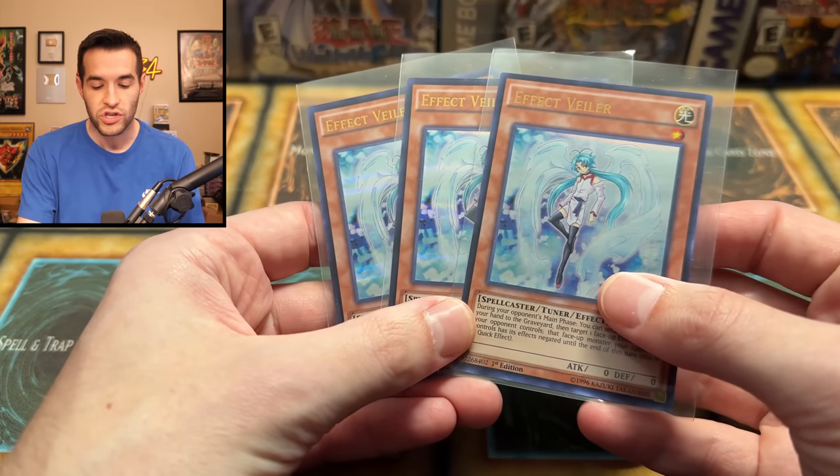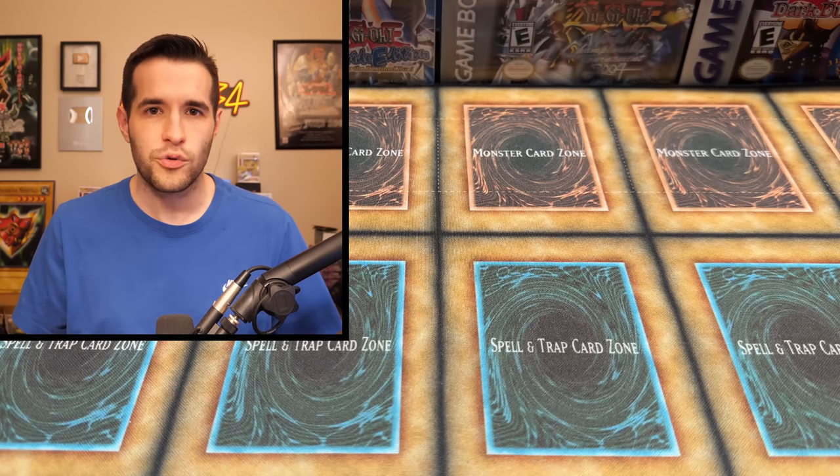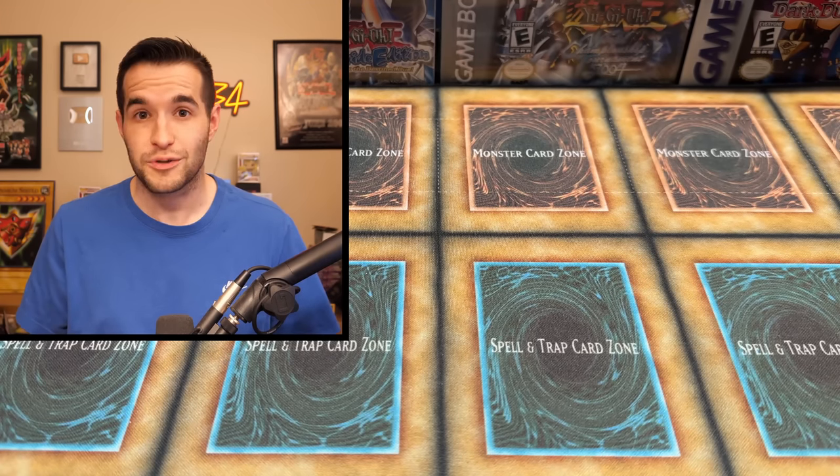I'll be giving away these three DUSA Effect Veilers. All you have to do is like the video, be subscribed, turn on notifications, and let me know down below which missing Yu-Gi-Oh card you want to see pulled. Now let's explain what that means.